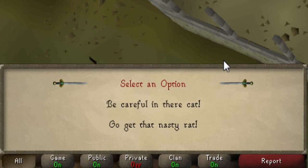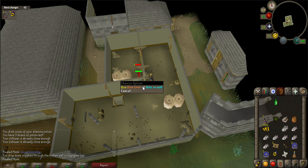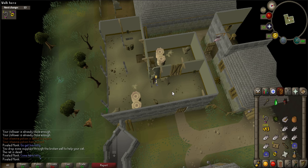The next prompt will leave you with two options: "Be careful" — which will make your cat flee if it is at half health — or "Go get that nasty rat" — which will make your cat fight to the death. Be sure to have your fish ready to feed your cat while it is fighting as shown in the video. After you have defeated the King Rat, talk with Hook Nose Jack again.